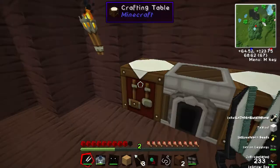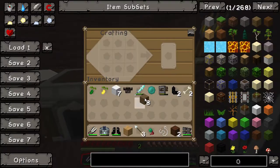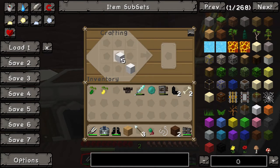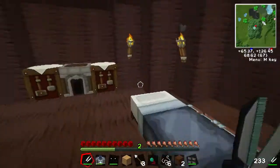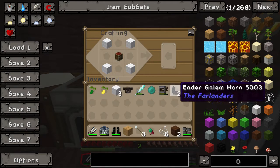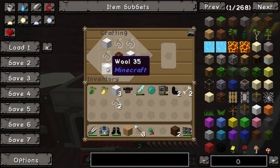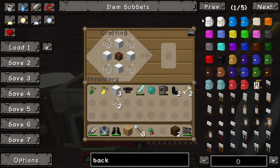Right, we can actually make it now so let's get a chest — or more wood. Get that around there, and another bit of string — there we go. I was a bit worried secretly, I didn't think we were gonna have enough. String in the middle, string there — no that's not right. I actually did look at the recipe.